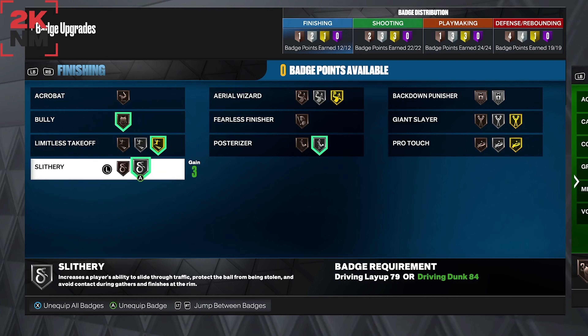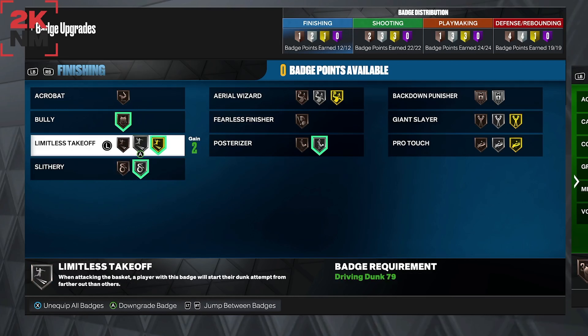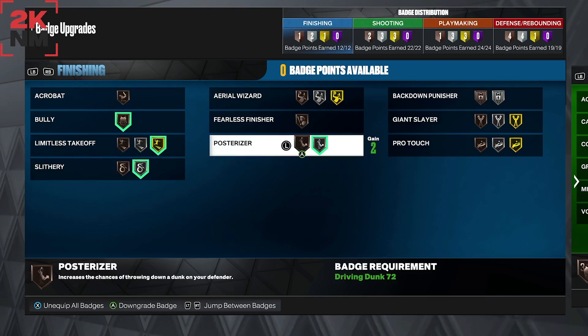What Slippery Finisher does is it puts like a force field around your player, so when you're attacking the rim you're able to get there better without contact on you. I know silver is really good for this badge, bronze is good too, but I recommend silver or bronze.